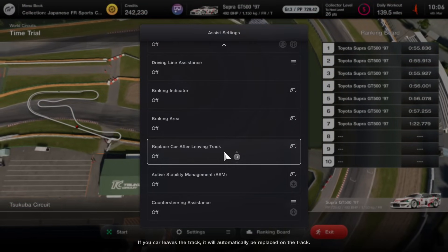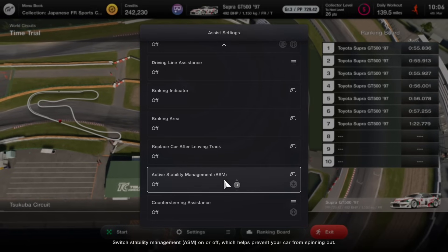Reset car after leaving the track: in GT Sport this was a setting per race or per lobby, but it's interesting they've put it as a per-player choice in GT7. This could be useful in your single player campaign — if you happen to make a mistake it'll get you back on the track faster.